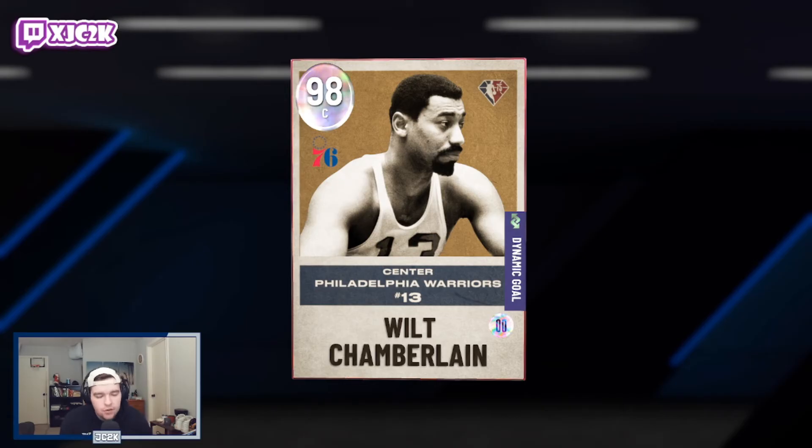This Wilt, the NBA 75th version, is just the Opal Wilt except that card being Evo'd. So this card has the stats of the Evo'd Opal Wilt, so you don't have to Evo this card. The good thing about a 75th anniversary card is they can get any badge in the game, whereas the previous Wilt, because he's an actual Evo card, can't get any badges — which I think is an issue. This Wilt can get any badges, which might take him to that next level and give him the potential to be the best center in the game.